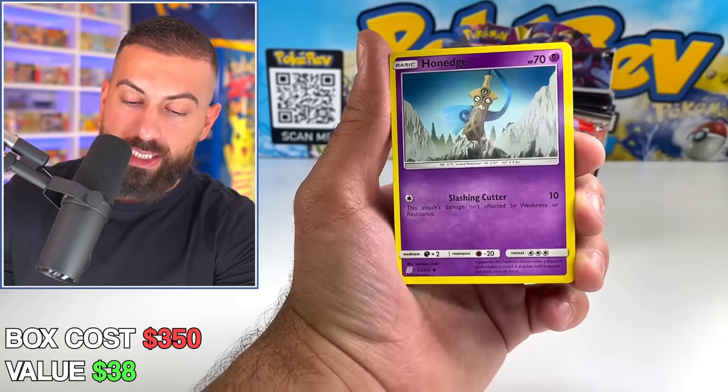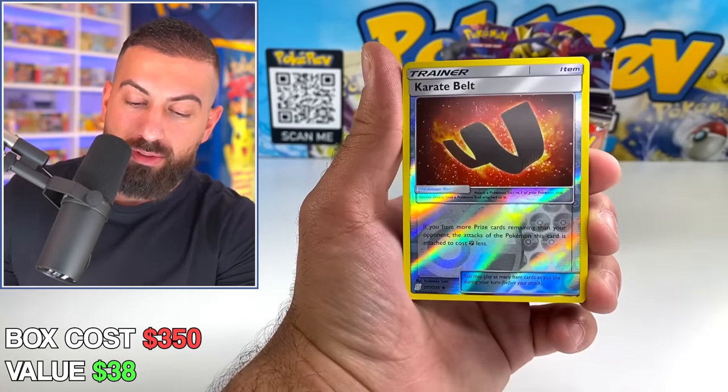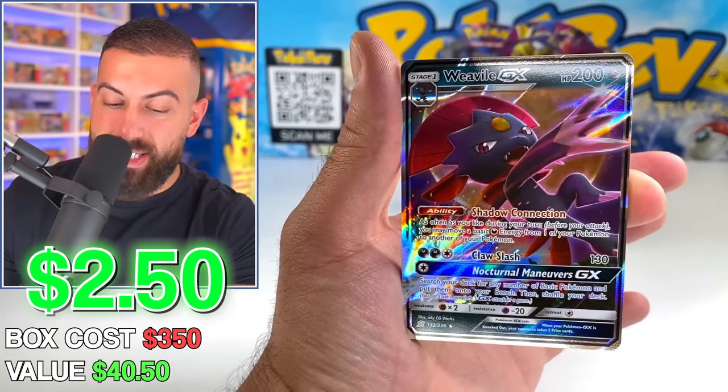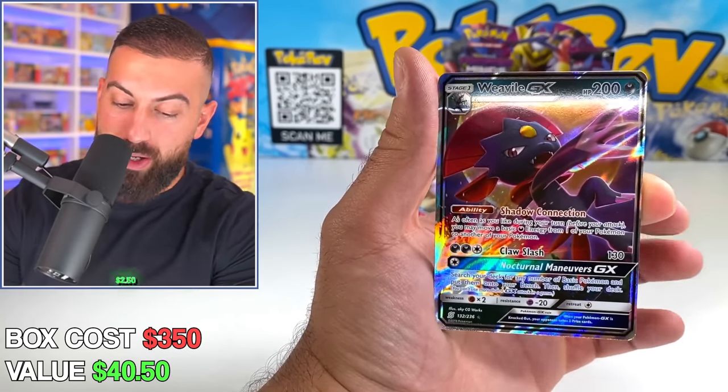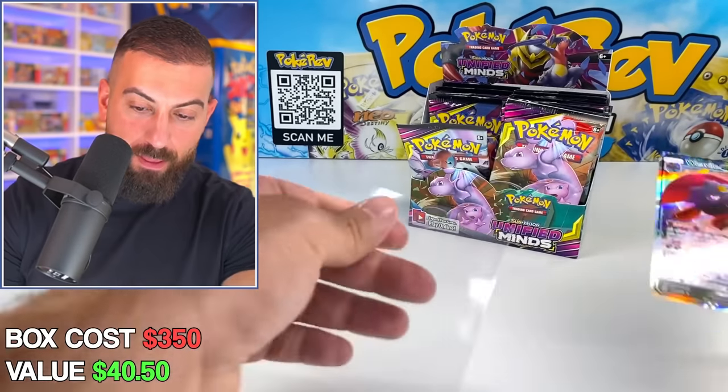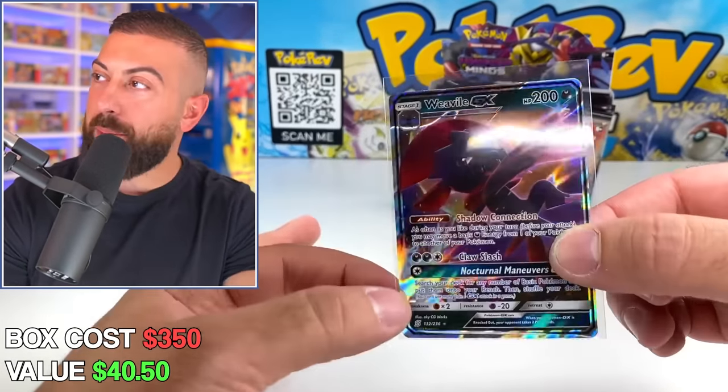We got a Dratini, Fungus, Sneasel, Karate Belt, and a Weavile GX — nice! Regular GX pull helps a little bit. Code card out.